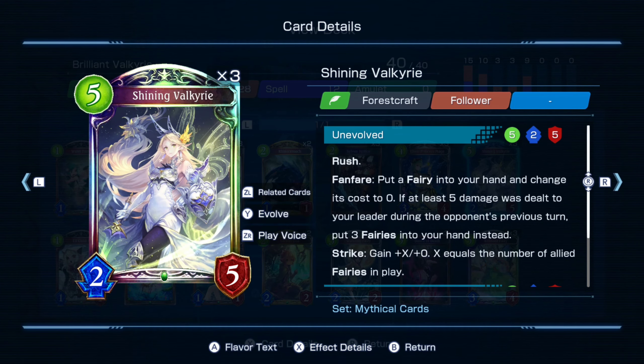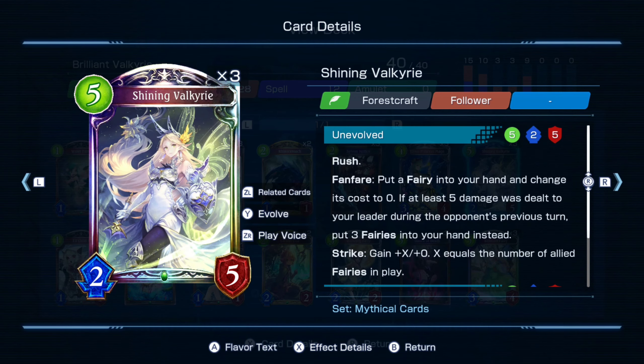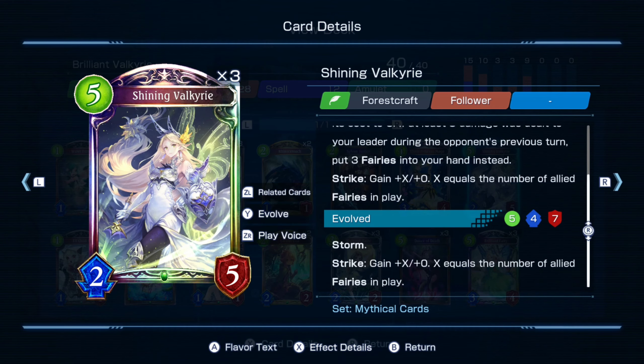So what you can do is summon all your fairies onto the board — all four — then put Shining Valkyrie in and evolve it, and you get storm. Please note: if you don't evolve it, it's rush; if you evolve it, it's storm. The strike effect that gains plus X — X equal to the number of allied fairies in play — does not expire.